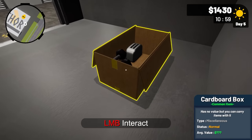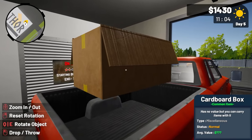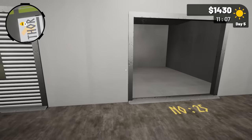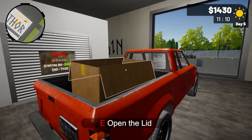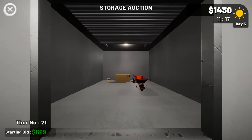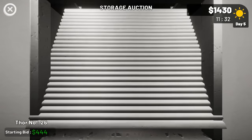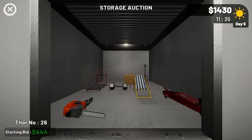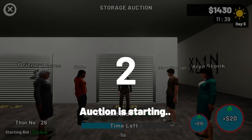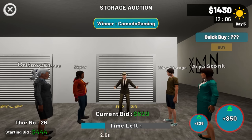That was definitely not a good storage auction. We got to level five and I like this auction place because there can be hidden gems, but a level-one rated unit was probably always going to be a bomb — and it was. The next one has a chainsaw, a jack, and something golden in the middle. Lot number 26 looks a bit better — let's go for it.